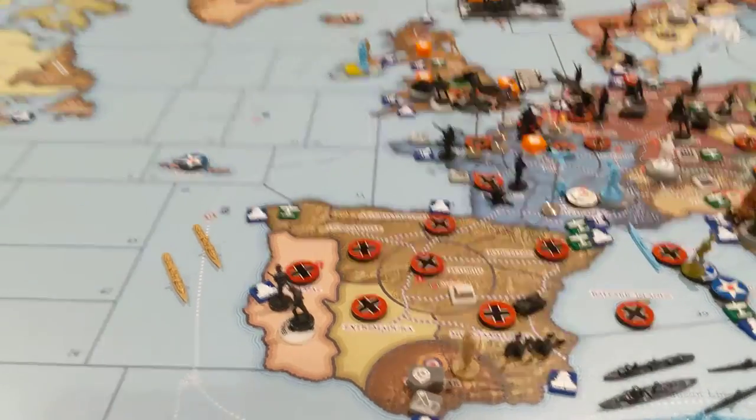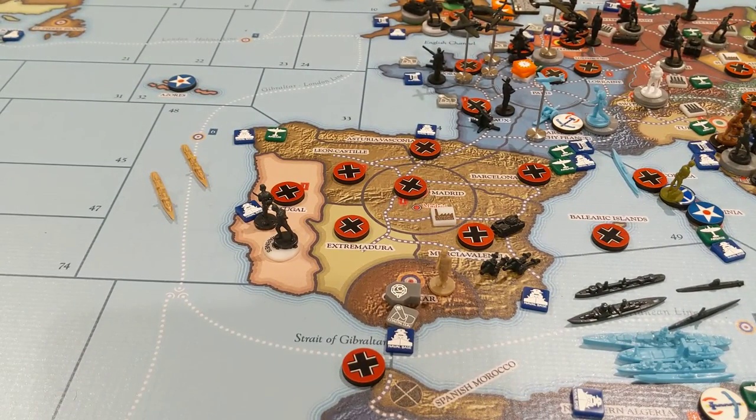Last but not least, Spanish Civil War: score one victory if the Nationals won the Spanish Civil War and Spain is neutral or Axis-aligned at the end of the game. They won it and Spain is aligned and victory-controlled. So Germany basically got all seven of its victory points and had covered every possible condition. Not sure Germany could have done any better.